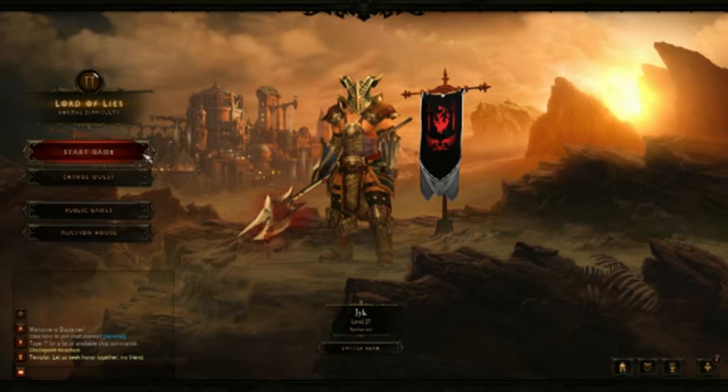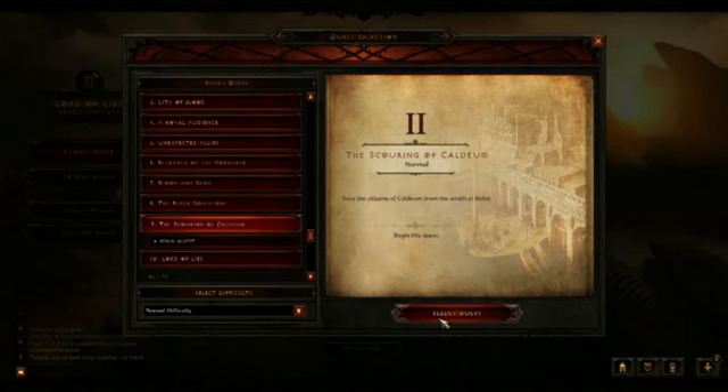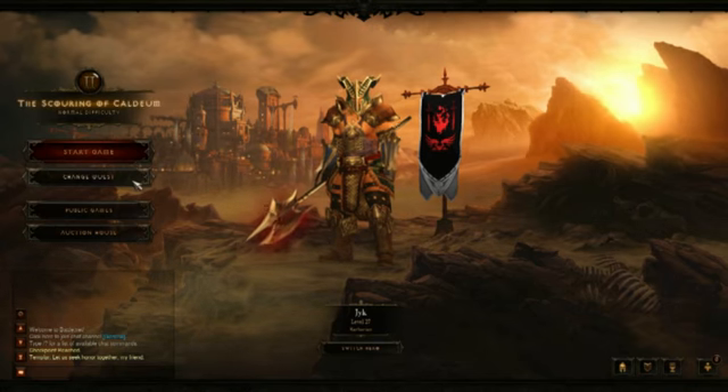This is the Chicken Sniper's walkthrough to boss fights for Belial. We're gonna start with the Scouring of Chaldeum, because I've noticed people are having a lot of trouble figuring out what they're supposed to do in this part. Let's start the game.